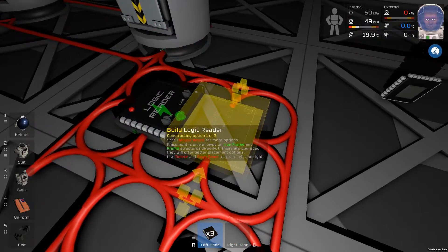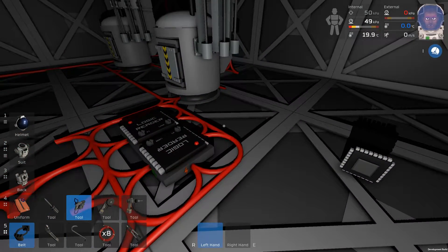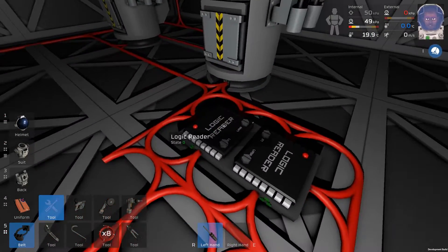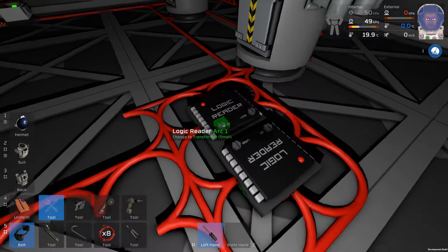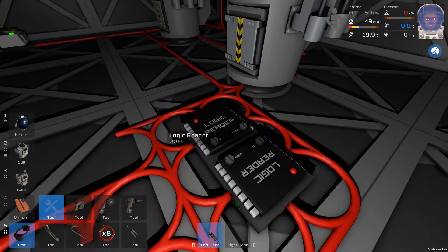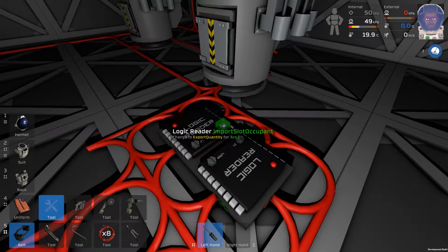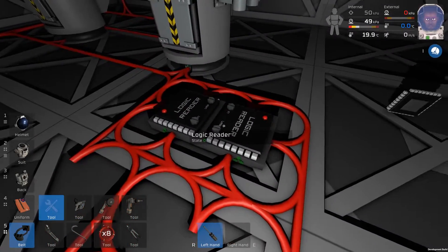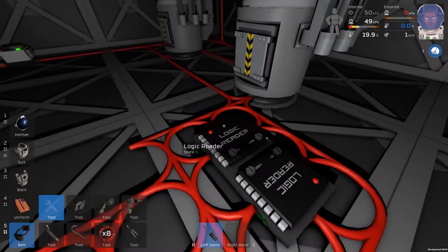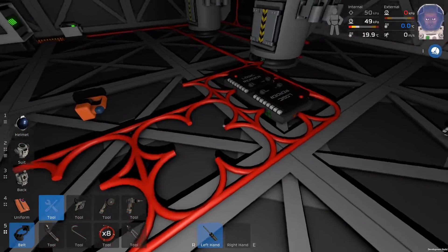Let's just flip them around. I've renamed this one arc1 and arc2. So let's say we want to read arc1 in this one and arc2 in that one. What do we want to read? We want to read the import slot occupant — same thing here: import slot occupant. Right now they're both reading zero, but they're off anyway.